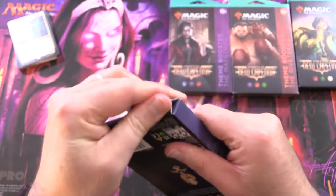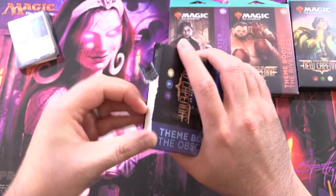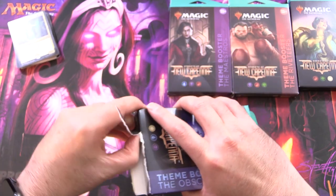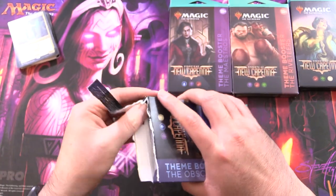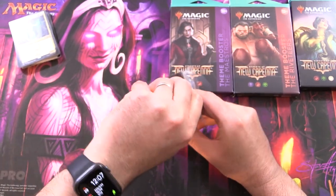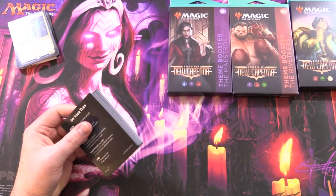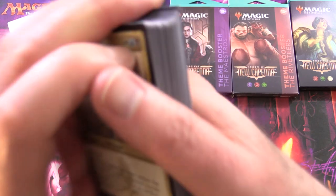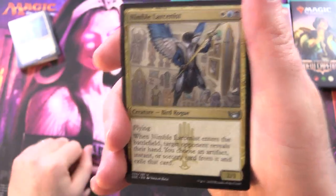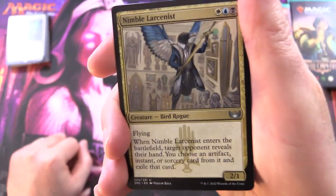Now we're getting into the Obscura pack. These are like magicians, that sort of thing — though you could argue they're all magicians of just different flavors. Have you picked up any of these? Got any ideas for how you can play them? You could mix two packs together to make a multicolor deck, though that could be tricky since these are basically three colors each.